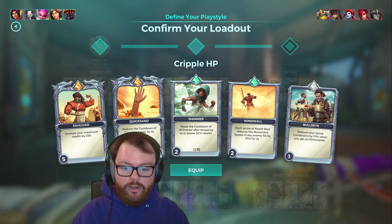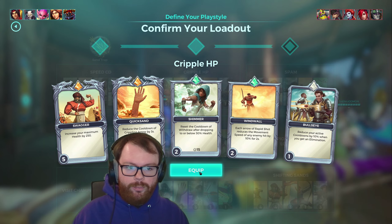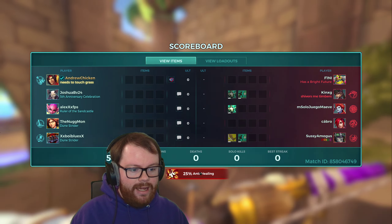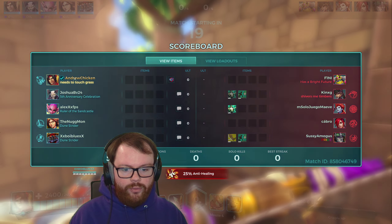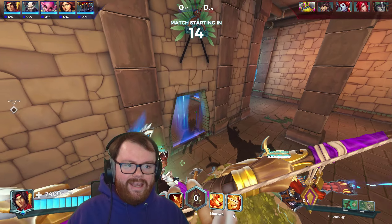Maybe I'll surprise myself, maybe I'll get surprised by the team, maybe this match will be a lot better than I'm expecting. I'm gonna grab this build and I think I will need some Life Rip first and foremost — I'm not sure how much I trust Furia, so I'll just go for a normal veteran Life Rip start.